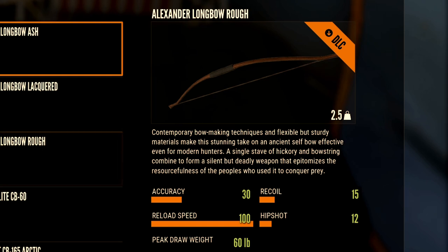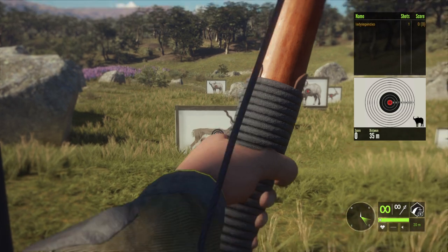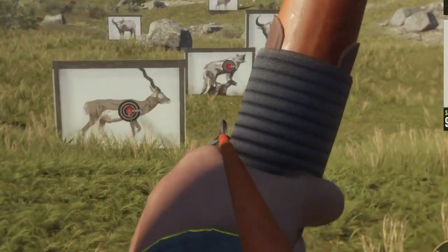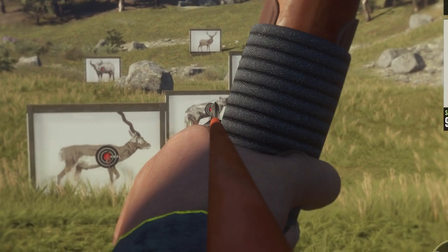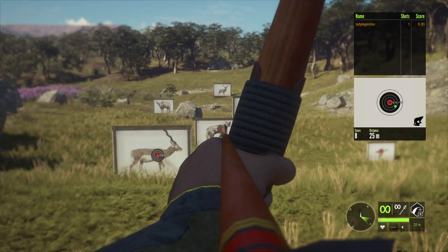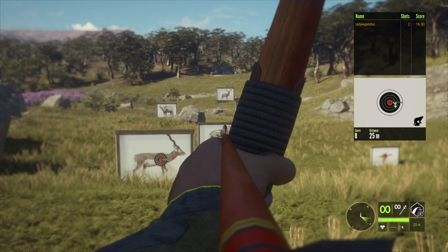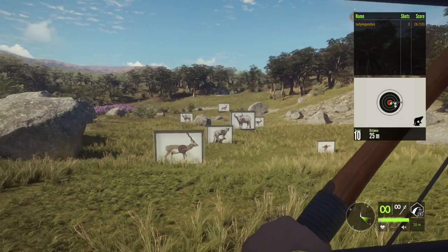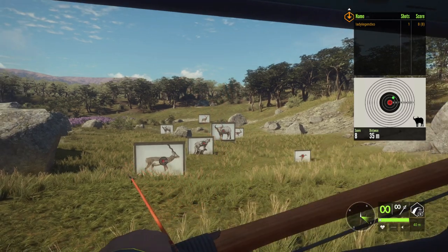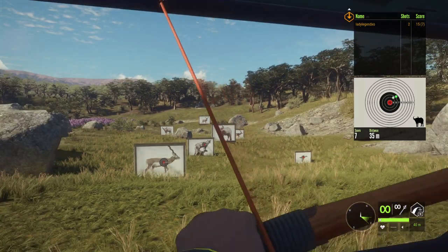Our next DLC weapon is the Alexander longbow, which comes with the Silver Ridge Peaks DLC. This is one bow I'd highly recommend taking to the shooting range and practicing with before using it on live animals — real pixelated animals, you know what I mean. With this bow, I keep my eyes on the tip of the arrow, especially at closer ranges. You want to shoot animals at close range — it has no scope, so it's a little more challenging. It's in the same family as the recurve. Practice until you get good and comfortable — that's good advice for any new weapon.